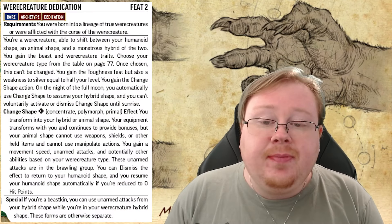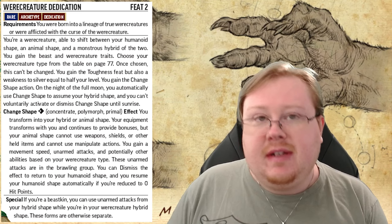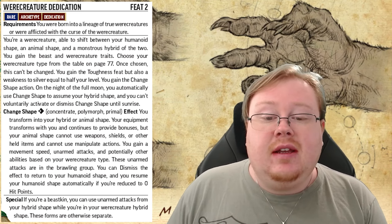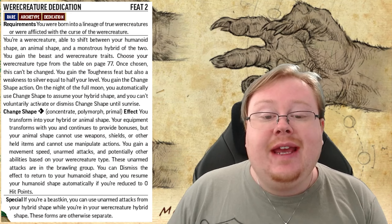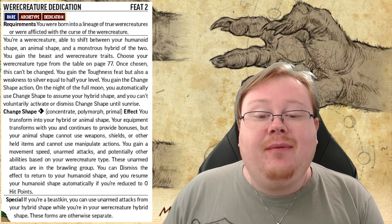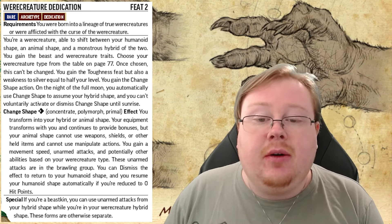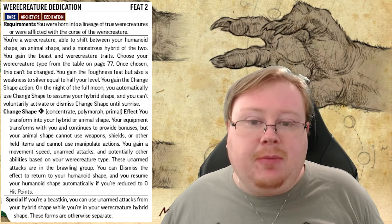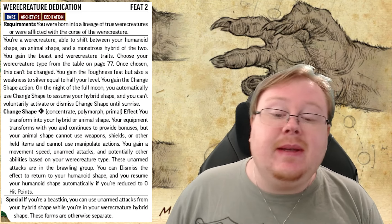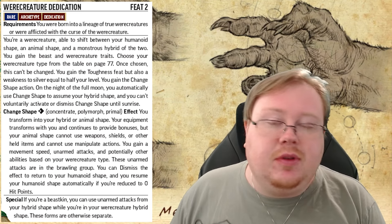When you take this particular archetype, the assumption is you're actually gaining self-control. So if we go back to the actual dedication itself, it says you gain the beast and werecreature traits. Choose a werecreature from the table on page 77. Once you've chosen this, it can't be changed. You gain the toughness feat, but also a weakness to silver equal to half your level. You gain the chain shape action to assume your hybrid shape, and you can't voluntarily activate or dismiss chain shape when it's a full moon — so you just automatically go into it.